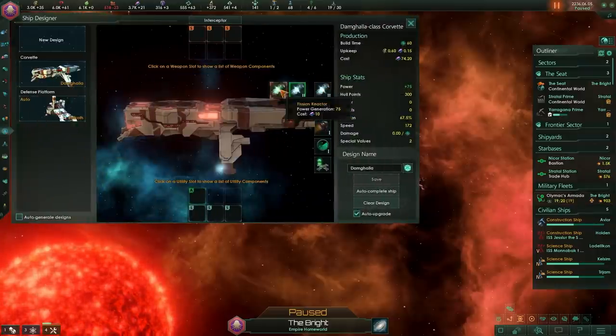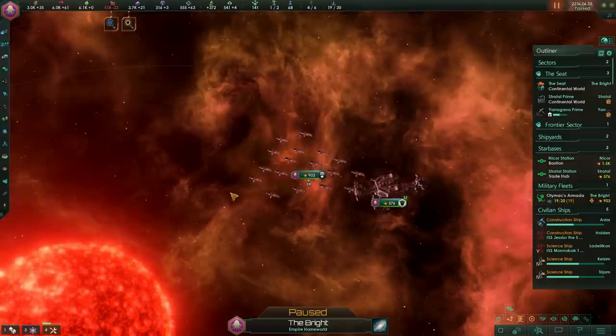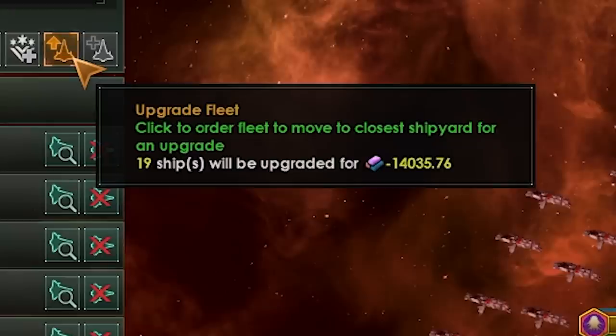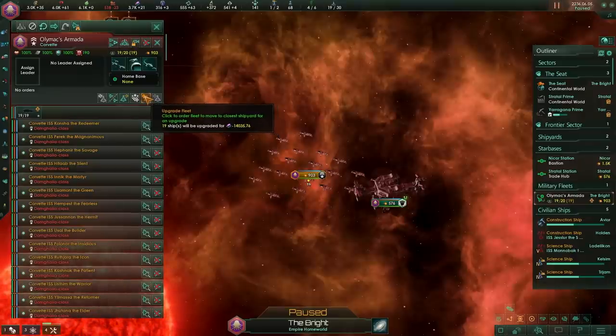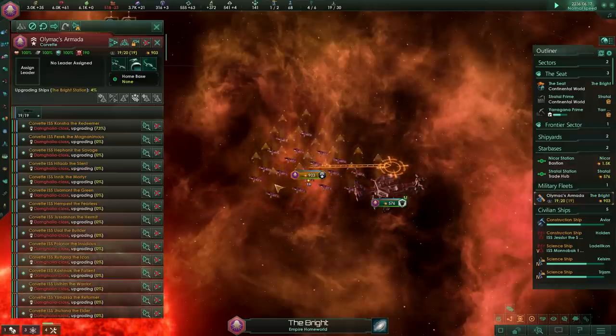So let's say that we strip off this fission reactor as well. How much are we going to get back for this fleet? 14,000 alloys — to downgrade a single fleet of 19 corvettes. That is a lot of alloys, and I love everything about this because it is completely ridiculous.